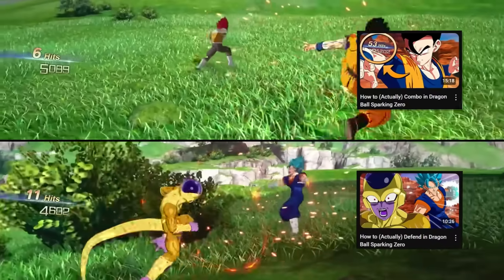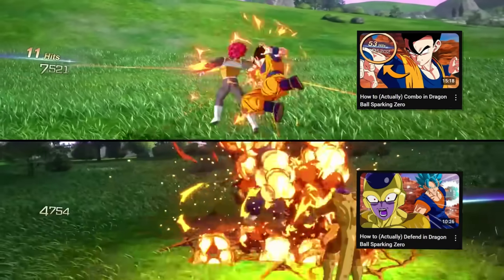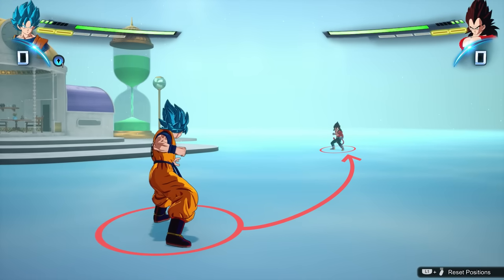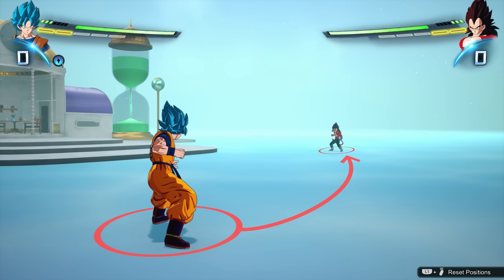Now that I've made guides on how to combo and how to defend in Sparking Zero, before you do any of that, you have to know how to approach your opponent. How do you get from here to there without them punching you first?